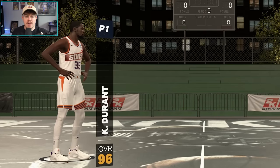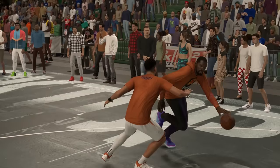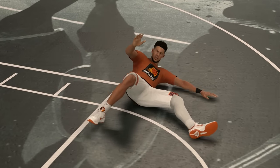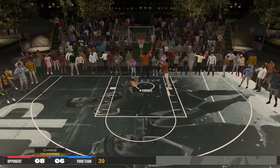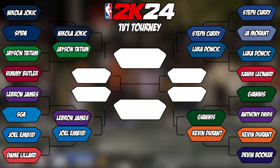Our final matchup of the first round: 96 overall Kevin Durant versus 94 overall Devin Booker. We can only have one Suns player moving on to round 2, and it is not Devin Booker. Booker had no answer for Durant's length throughout the game, and after Durant got his takeover badge, it was GG's. Durant won 11-6 and moves on to round 2.